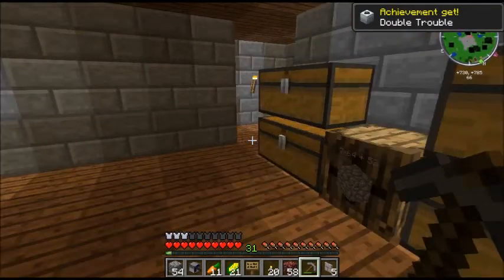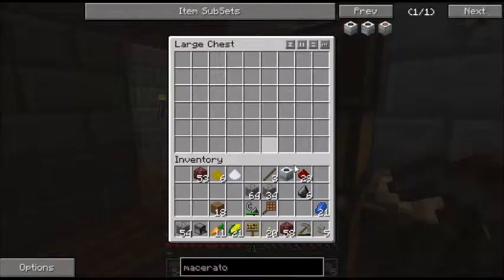Now the macerator is the biggest part of our build. It's what we need to really get started with IC2. You could build a pulverizer, but then you're going to be using a lot of resources like coal or charcoal. You can't put lava into those machines to get them to power. Granted, we will have to use a generator and use coal initially for our macerator. But later on, we're going to be using lava from the nether and we're going to have basically an infinite lava pool. So let's go ahead and make a generator.